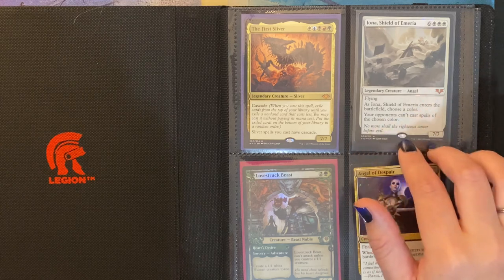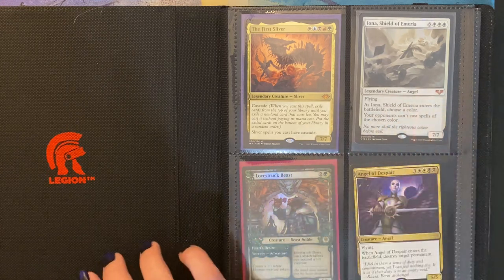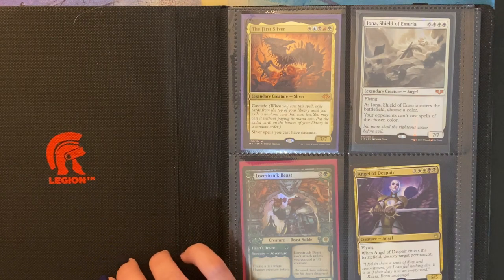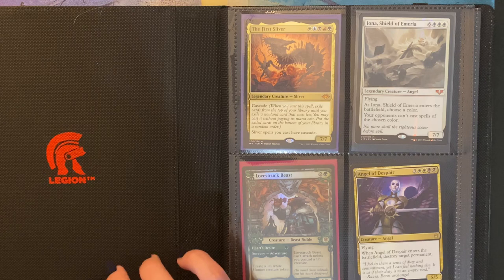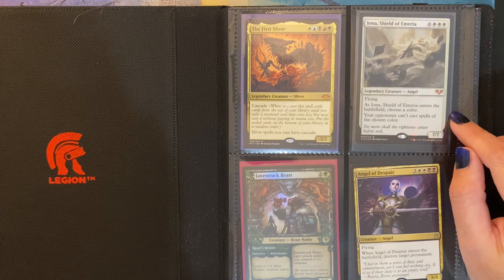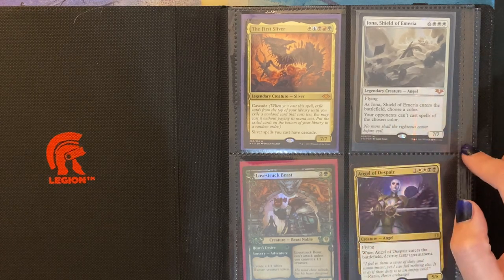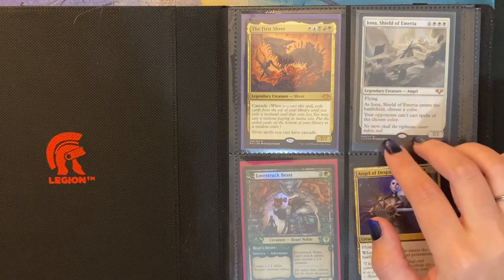Over here I have Iona, Shield of Emeria. I used to have her in my Kalia commander deck, which I just recently did a video on. But unfortunately, Iona was banned from commander format, so I had to take her out of the deck. I understand why she was banned, because she has flying, and as she enters the battlefield, you can choose a color — your opponents can't cast spells of the chosen color. So it would be unfortunate if somebody was only running a one-color commander deck, because then they couldn't cast any of their spells.